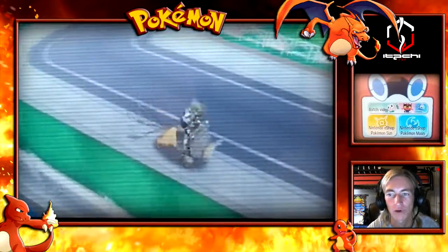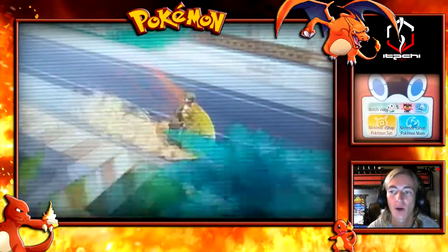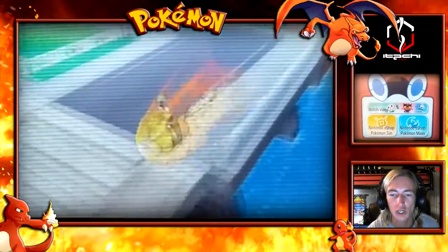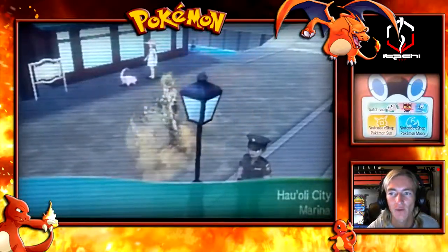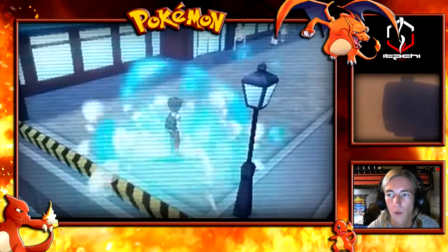If you hold down B, the Tauros charges, which allows you to break boulders in your path. We're going to go all the way down to the bottom, work our way back up, make sure we adventure and see everything, and I'm going to show you a couple of unique things within the demo as well.